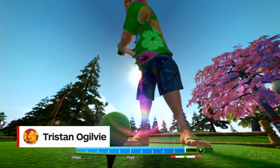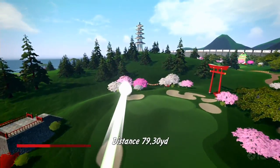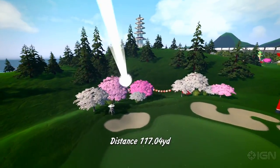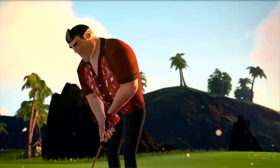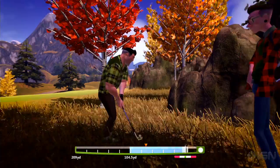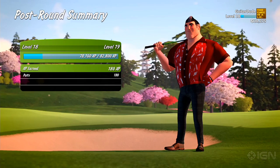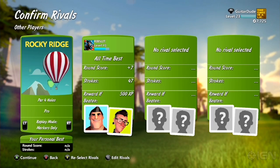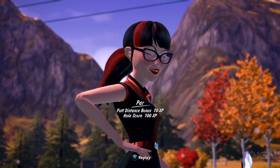Bunkered down amidst the flash and bluster of the other big-name launch games in the Xbox One catalog is Power Star Golf, an arcade-style golf game that could easily pass as an Xbox 360 game — because that's exactly what it was originally supposed to be. It's by no means a game to get if you want to show off your new hardware, but despite its last-gen looks, Power Star Golf's RPG-like progression system and asynchronous multiplayer present an addictive and mostly fun way to spoil a good virtual walk.